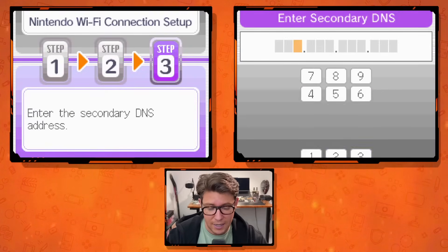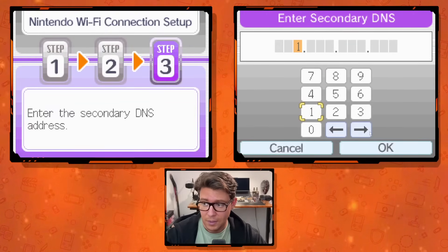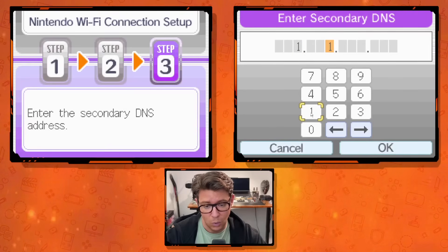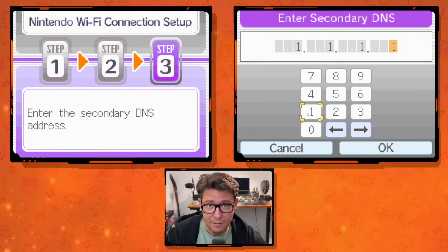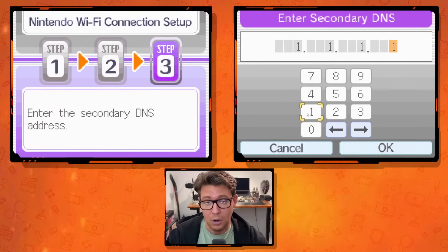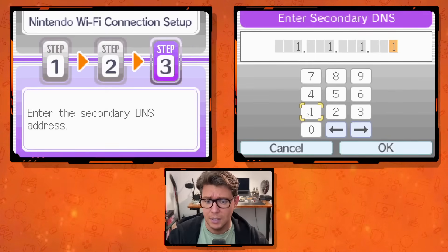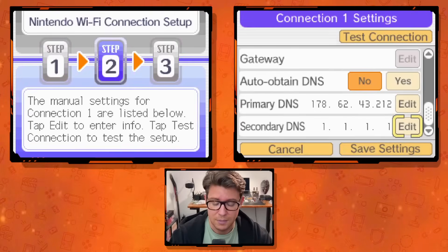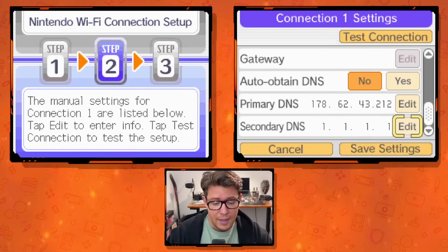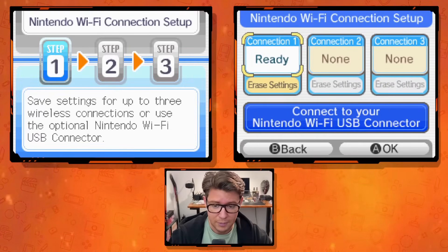Then we're going to edit the secondary DNS. Tap the buttons and enter: 1, then move to the next box — 1, next box — 1, next one. That's what it should look like, whether you're doing this on your home Wi-Fi on a Nintendo DS console or on MelonDS, which works on Android, macOS, and PC. Say Yes and then save the settings. You can test them if you want, but they're correct.